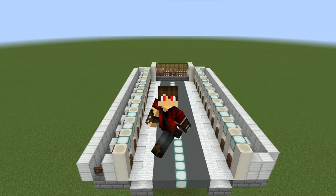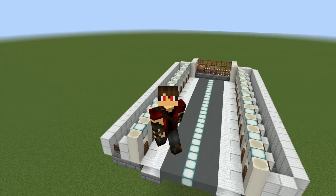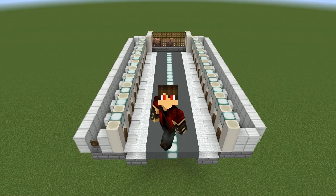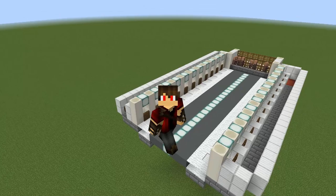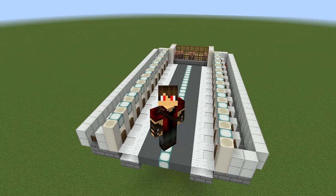G'day folks, it's Cortezerino and today I'm going to show you how to build my villager trading hall for 1.14.4. Look how simple it is — there is zero redstone, and even though I've built this out of nice materials like sea lanterns and stuff, you can build the entire thing out of stone, wood, and wool. You just need a few torches so you don't get zombies spawning.